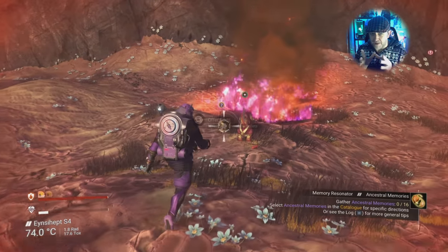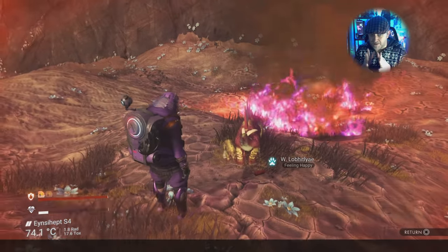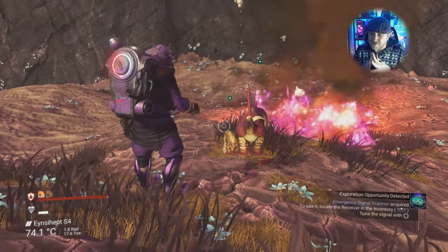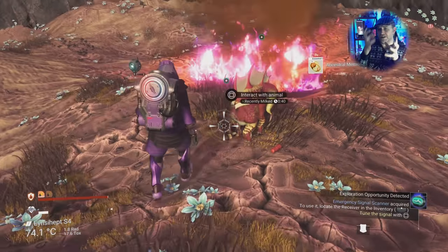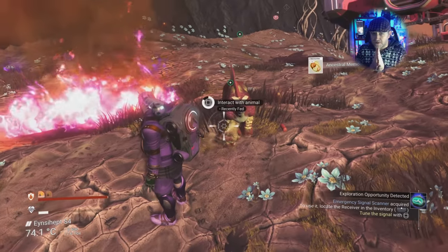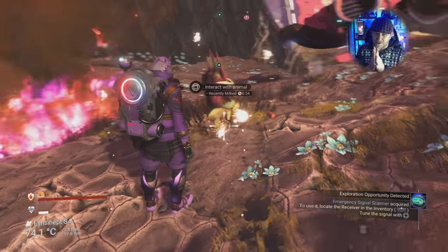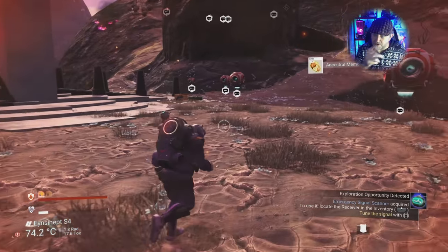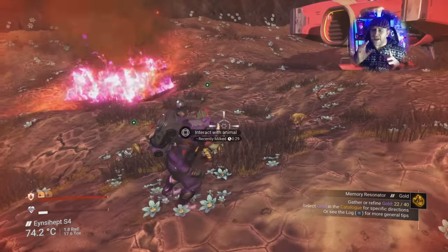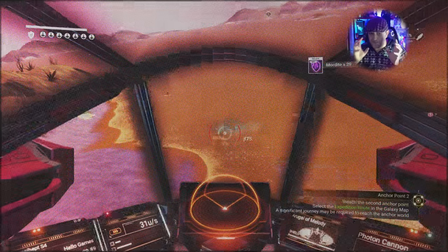Feeding creatures with bait sticks — which you make from carbon — and then going over to interact with them is how you harvest ancestral memories. You're going to need quite a lot of that to give to Polo to satisfy him — I think it's about 200 or 250 per satisfaction. Make sure you feed creatures whenever you're on planets that have got a lot of fauna.